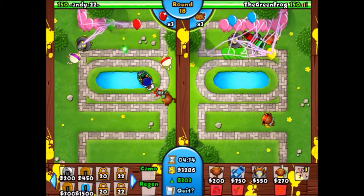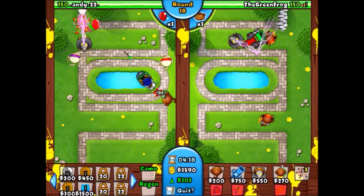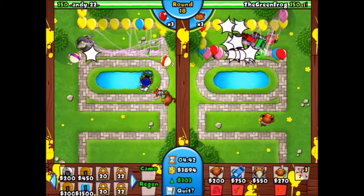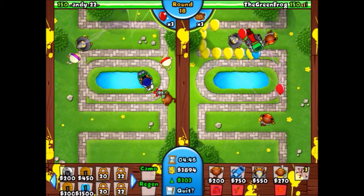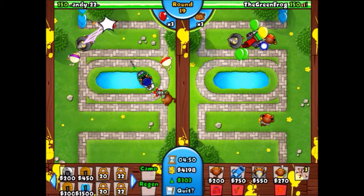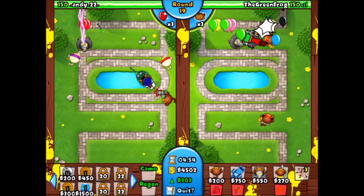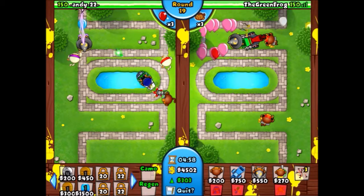Now we're getting some more balloons coming in — it's round 18. Round 18 is sometimes where you need to use a boost because you get zebras and rainbows and things get ugly. But this triple dart monkey is going to work. We didn't need to use a boost there. I love this track — it's my favorite track in Bloons TD Battles.